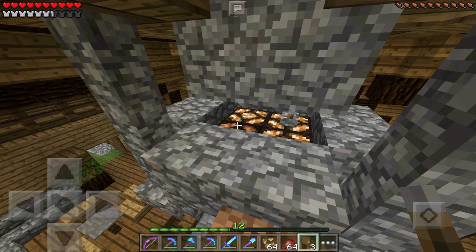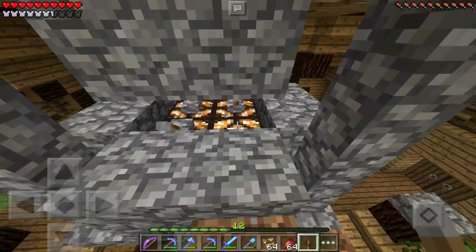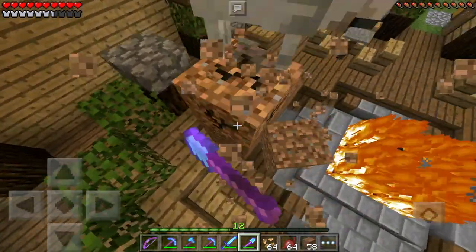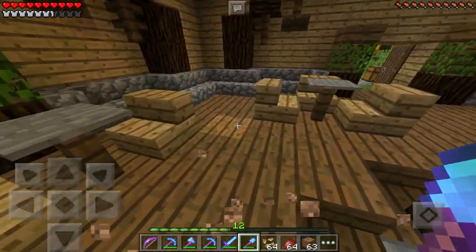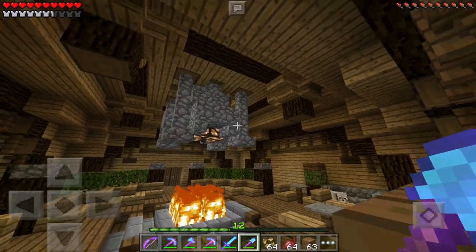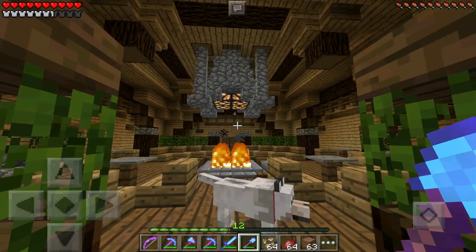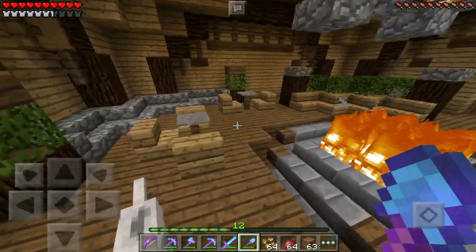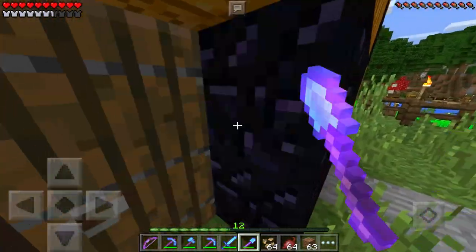We'll turn that on — there we go. You only need these two, but I'm in the mood to put them all there, so that should be good. Let's take a look. I'm gonna have to break down our little pedestal here, and that worked. It does look really, really good. Not only is it gonna provide light, it's gonna make this look awesome. I absolutely love it. That is the inside of the lounge for now.